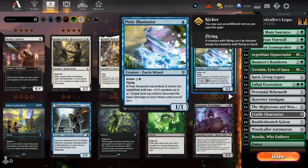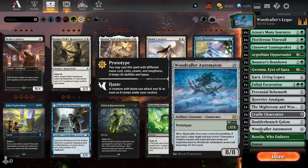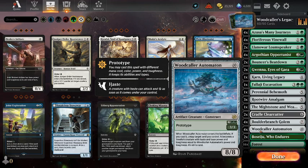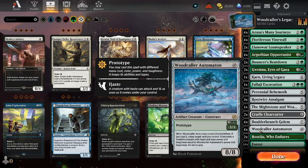Welcome guys, a bit more standard today with another Mastery Pass rare. Today it's Woodcaller Automaton. For 10 mana you get an 8-8. When it enters the battlefield, if you cast it, untap target land you control — it becomes a Treefolk creature with haste and base power and toughness equal to Woodcaller Automaton's base power and toughness, and it's still a land.